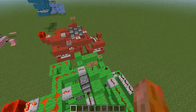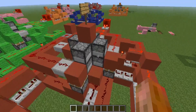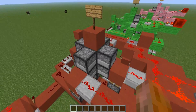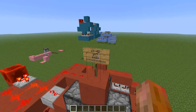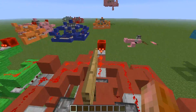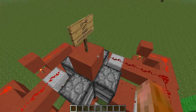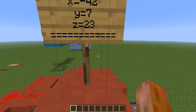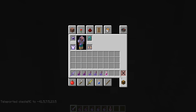Back in Minecraft — there it is, the Equipper structure I just created using the filter. On top of it there's a sign showing the coordinates where you'll be teleported when you get equipped. I'm just teleporting there now to see how it works.